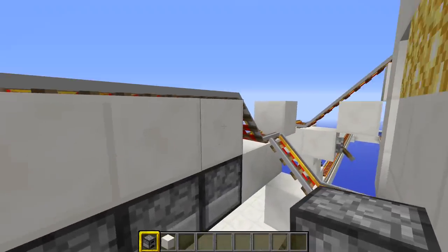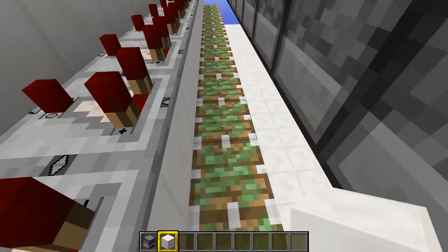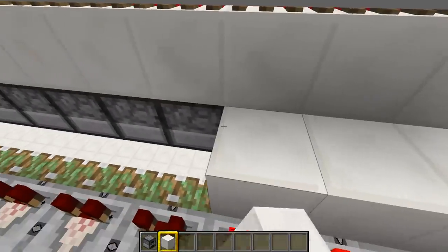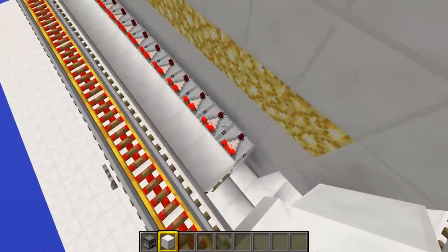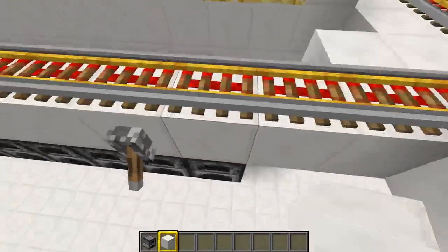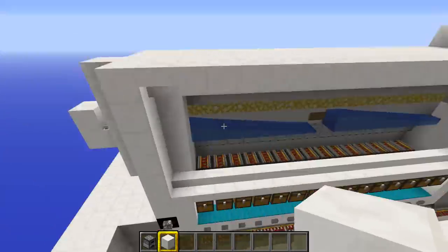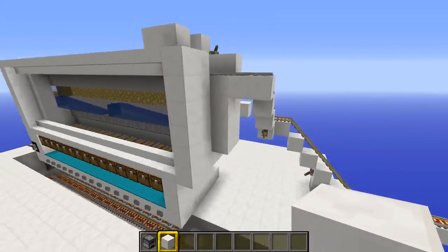Double check, because if it doesn't have an item in there the comparator won't be able to pull a signal out of it, meaning your trapdoors at the front won't work and villagers will start piling up on top of each other. Once you've got all those furnaces with an item in them, you can break all of the cauldrons. Wherever there was a cauldron, replace it with a solid block. If the block is at the top you can also double check that there's an item in the furnace - that's the mechanic we use in 1.14 to ensure the trapdoors are opened and closed, allowing villagers at the bottom to fall down.